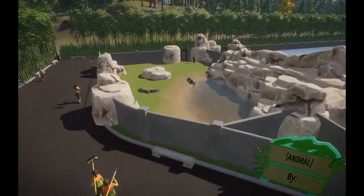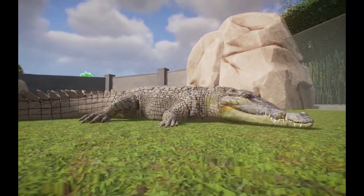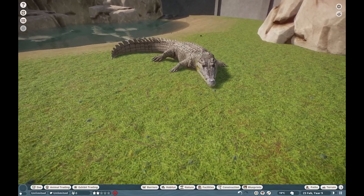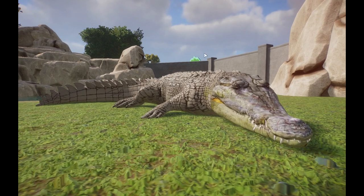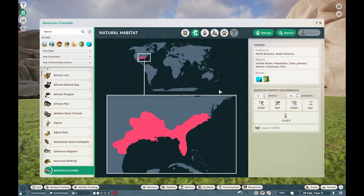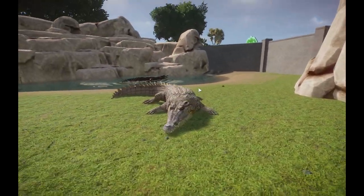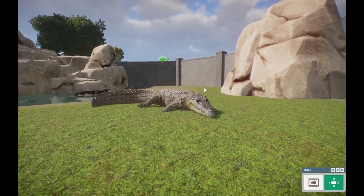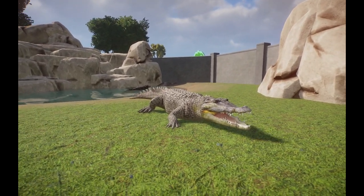Making our way throughout here, we have a reptile to check out. This one is done by my good buddy Vince — this was a commission of his. This is the American Crocodile. I know many of you may be saying we already have the American Alligator in the game. Well, the American Crocodile is a somewhat endangered crocodilian that we do have in North America, found more toward the south, Cuba, and parts of Mexico. It's a very rare species to find. Not too many zoos have them, but I was lucky enough to see these guys at Zoo Miami.